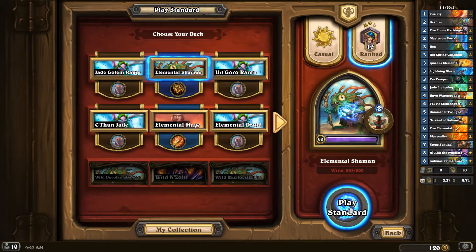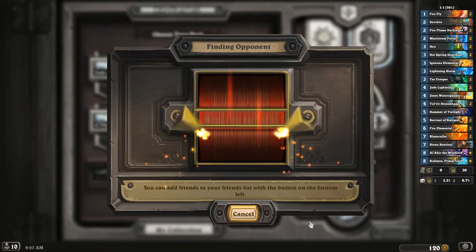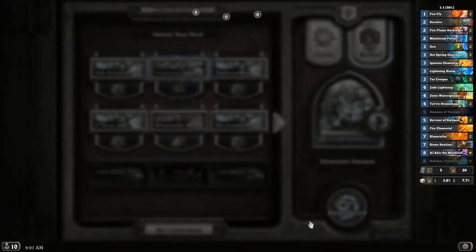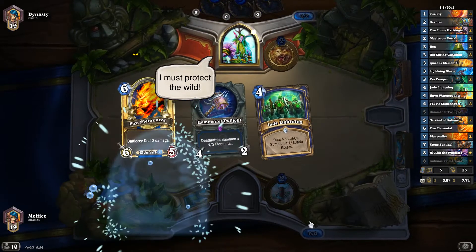Okay everyone, let's queue up part two of the elemental shaman and see how we do. I wasn't able to film last night after taking the dogs for a walk, so doing it this morning. I made some changes to my wild murloc deck that I think will help towards the quest without taking away from a less aggressive approach.